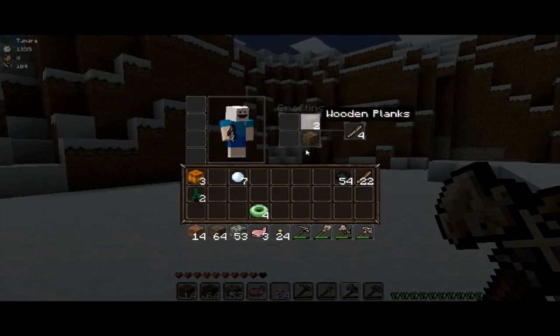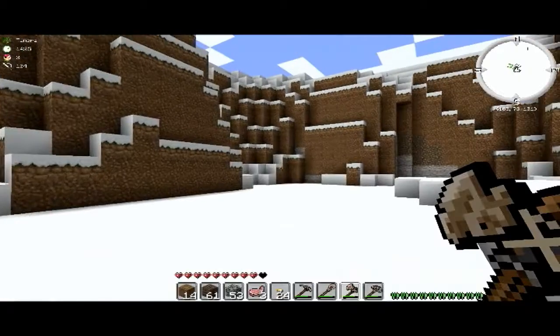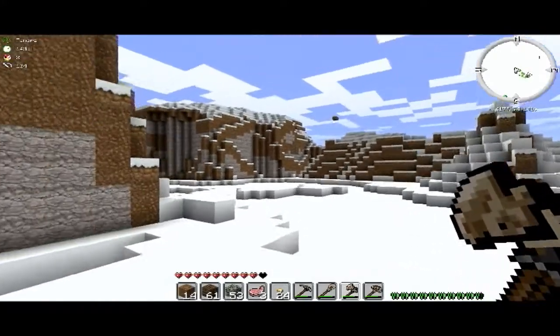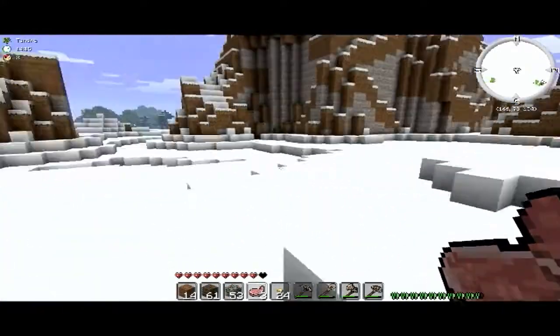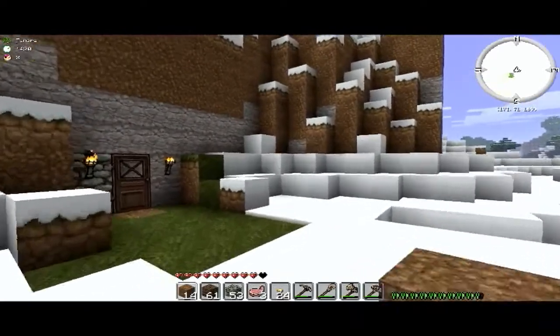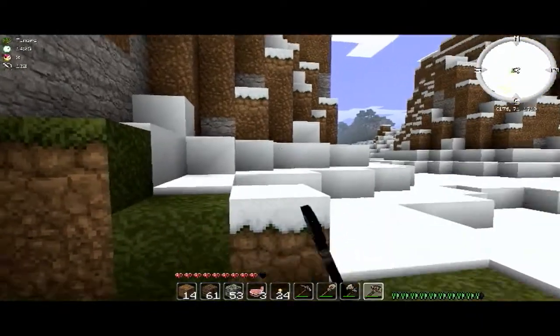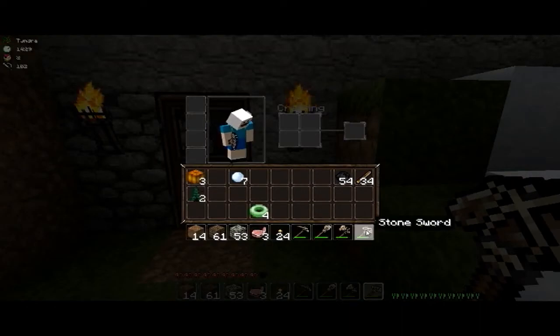I'm just overstocked. I'll turn it into sticks so it doesn't take up too much space. With this little house, maybe I should expand it a tiny bit. Is that what pork chops look like? I presume that's meant to be a weapon — sword or something. Yeah, stone sword.